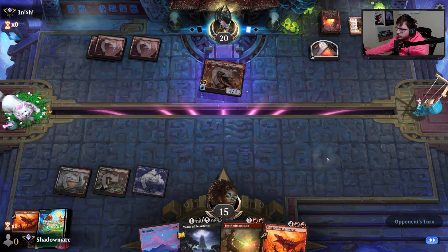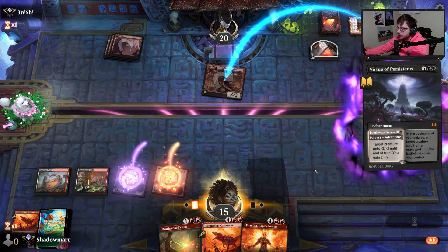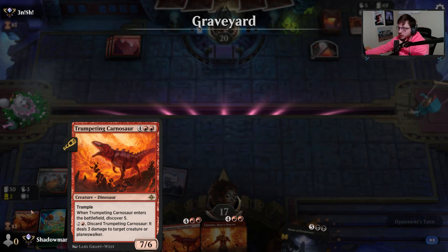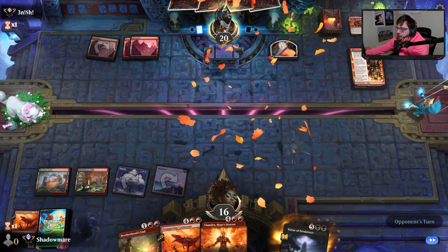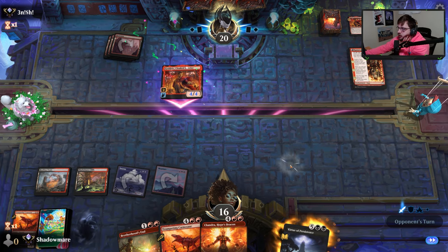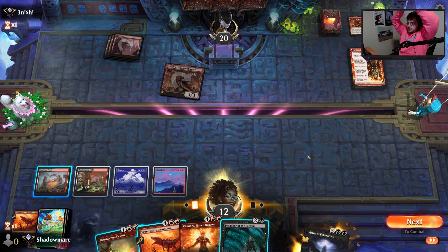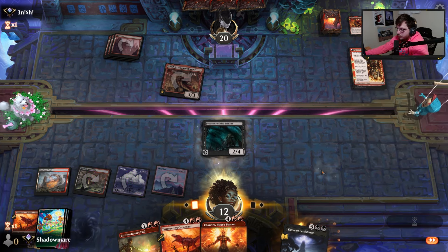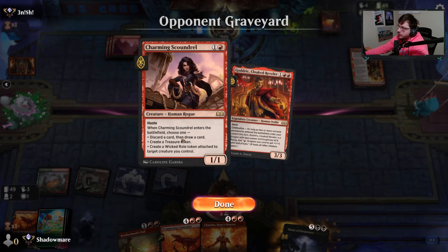Save some life here — never know when we'll draw a Cruelty of Gix, so having one in the yard isn't the worst. It's a fine draw but we need to draw either a Big Score or just lands, because we've been drawing spells and need the land to support it. Taking four more from Godric. Big Score is good — I feel like we might have to play it. I'd prefer a land though.